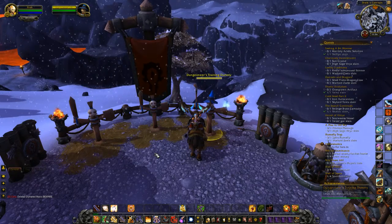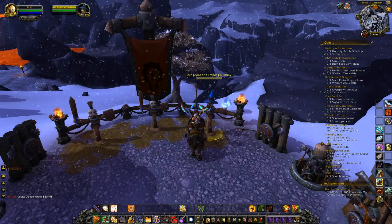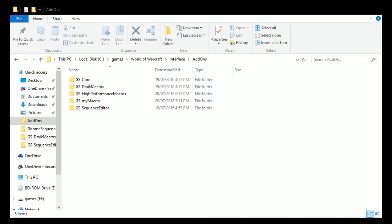Moving on, the stuff I really wanted to look at: people have been asking what's the best way to save macros and files in-game. If I switch back to my editor, I've got these folders — GS Core, GS Drake's Macros, GS High Performance Macros, GS My Macros, and the Sequence Editor. When you download from Curse, you get three of these. The High Performance and My Macros are plugins for extra macro packs, same as Drake's Macros. You don't have to run Drake's Macros — you could do your own or a combination.